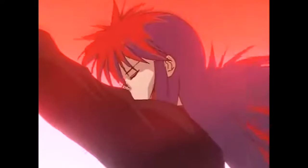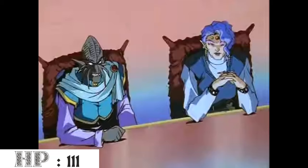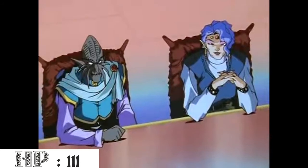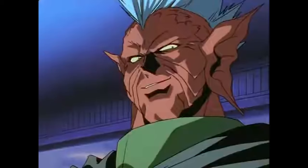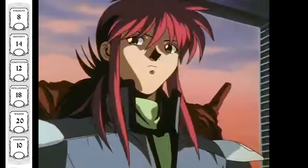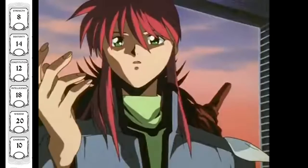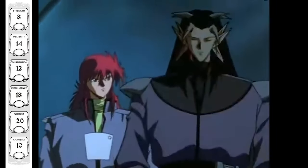At level 18, we take another level in Druid, granting us 18d8 hit dice and a max hit point total of 111. Temp hit points from Symbiotic Entity increase to 48. We get an ability score improvement — I increased Intelligence to 18 to improve Kurama's intellect, providing a +1 to all saving throws and skills derived from Intelligence.